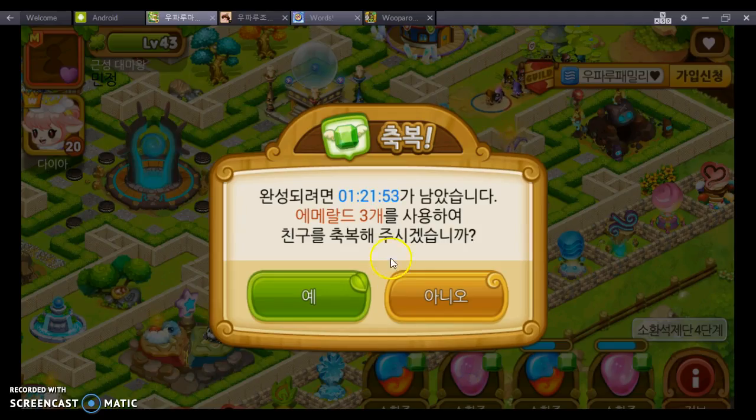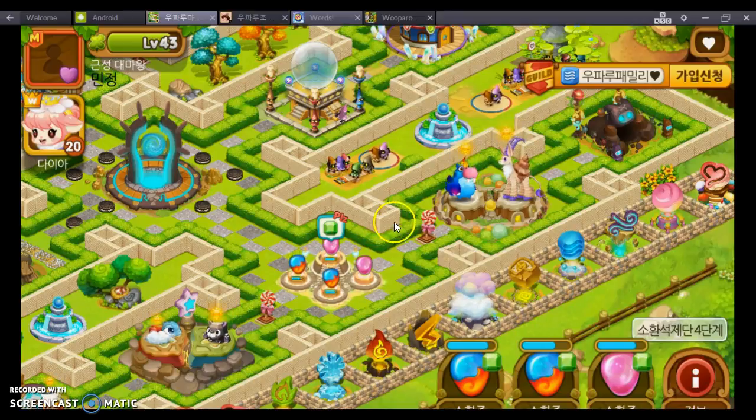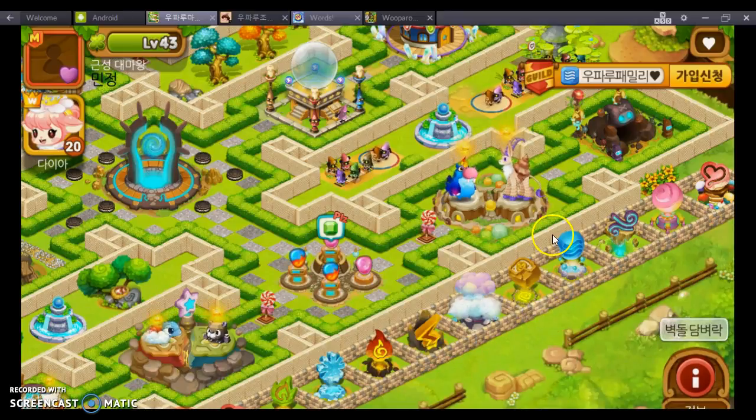It says they have an hour and 20 minutes left, and it would cost three green gems to finish. It asks if you want to finish, and you can click yes or no. I clicked yes, and now this one has finished — and that's it.